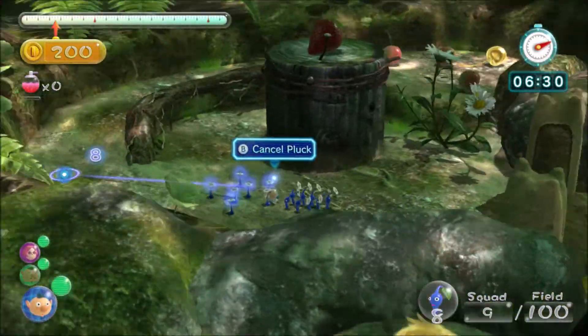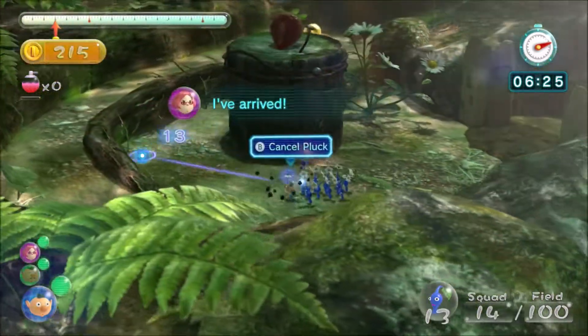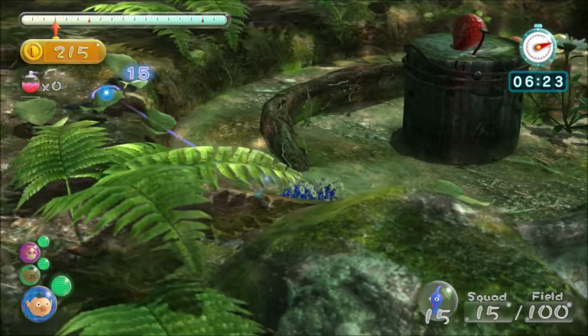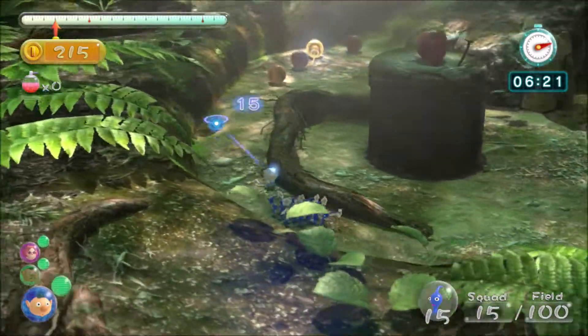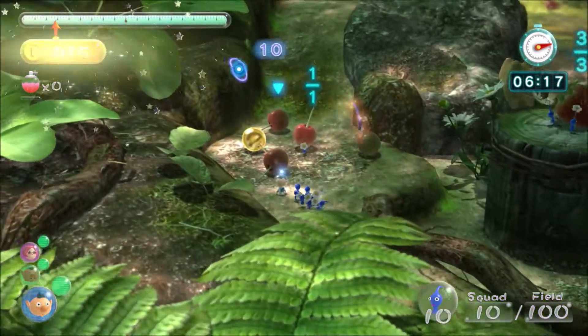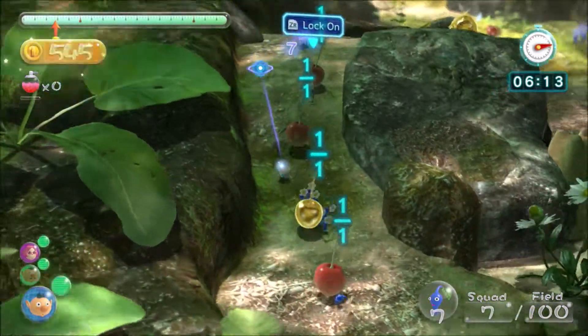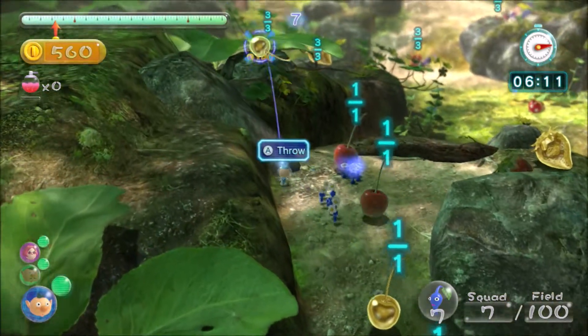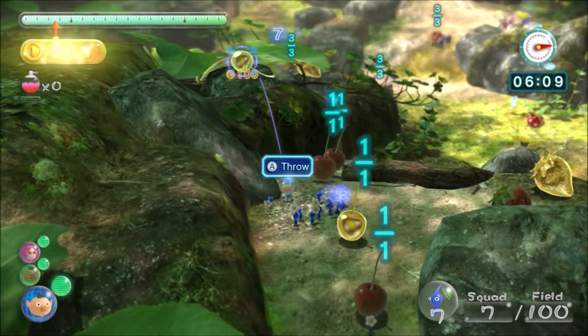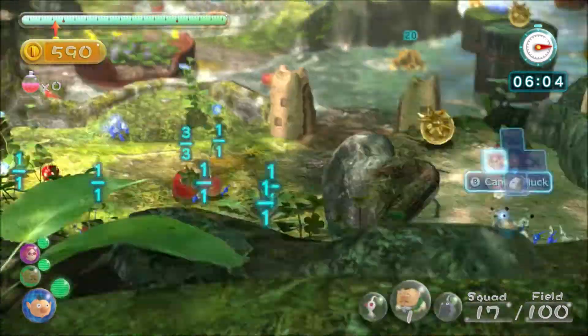I'm going to go through this new area that I've unlocked. The area on the left basically leads to where that crystal gate was that I opened, but we won't really be going in there — we're just going to have blue Pikmin come out of there when they're carrying stuff. For now I'm going to get all this fruit back here because there's a lot of it. Let's just pick everything up. Pick up this cherry — that cherry is quite hidden, make sure to get it.